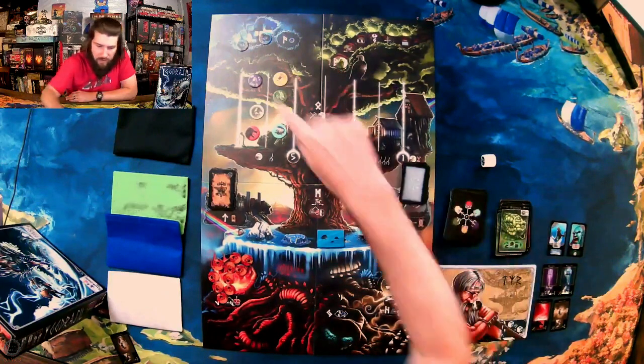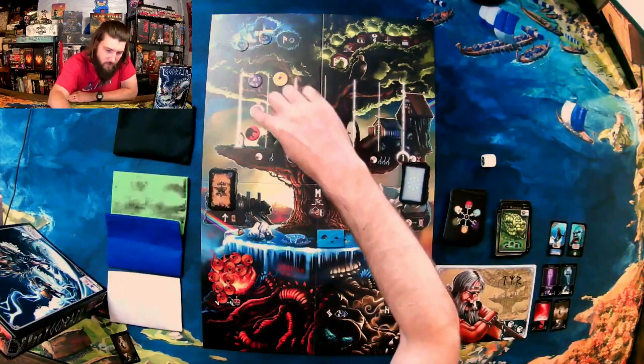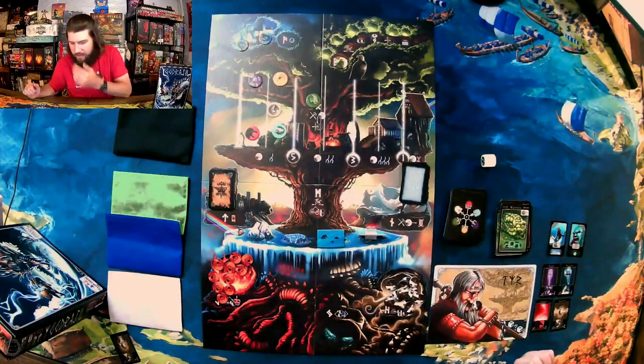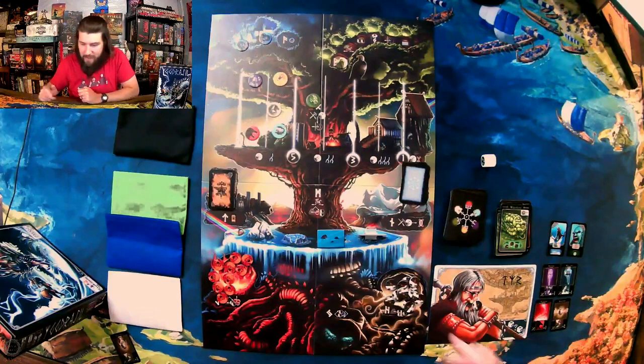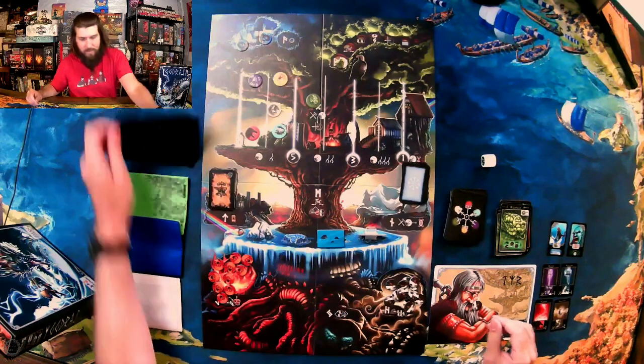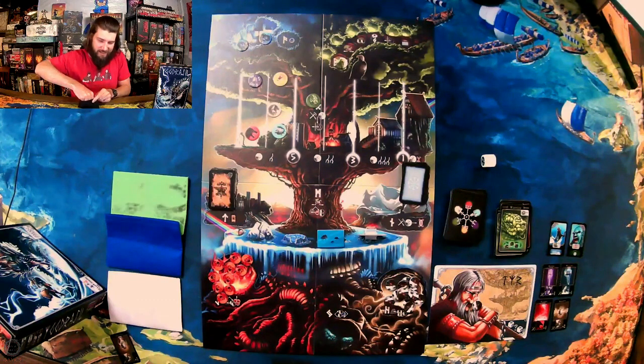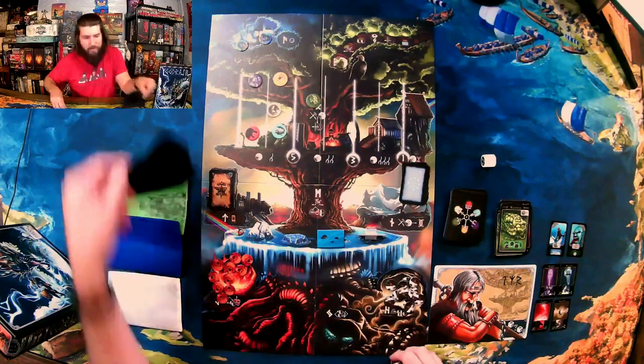Nidhogg moves up and moves all of them forward one — probably Hell since they're all there. So now he's up there which isn't good for me either. Going to try for Viking souls again — stop getting those fire giants. I pulled four — one, two, three. Alright, so there we go, three Vikings.